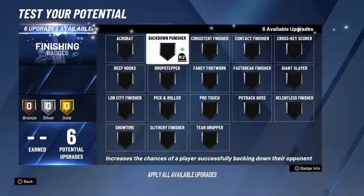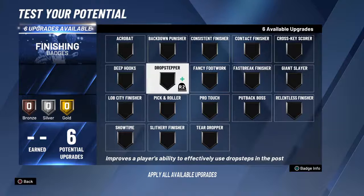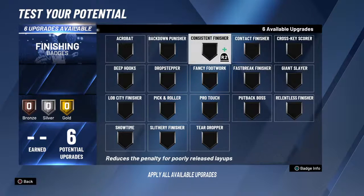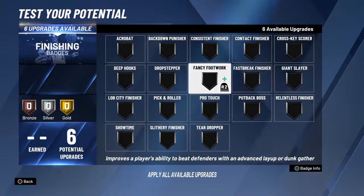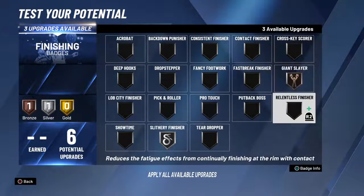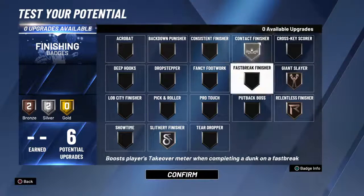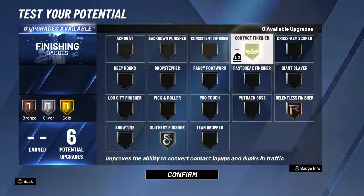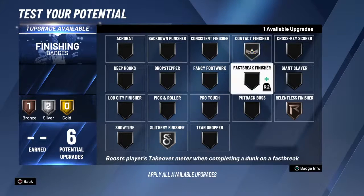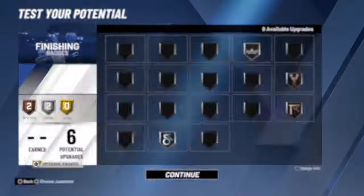Now for finishing badges — personally I don't have all six yet, I believe I have four or five on the actual build. I'm going silver slithery, bronze giant slayer, bronze relentless, silver finisher. You could have the giant slayer go silver or go gold contact, but I stick with the giant slayer on that.